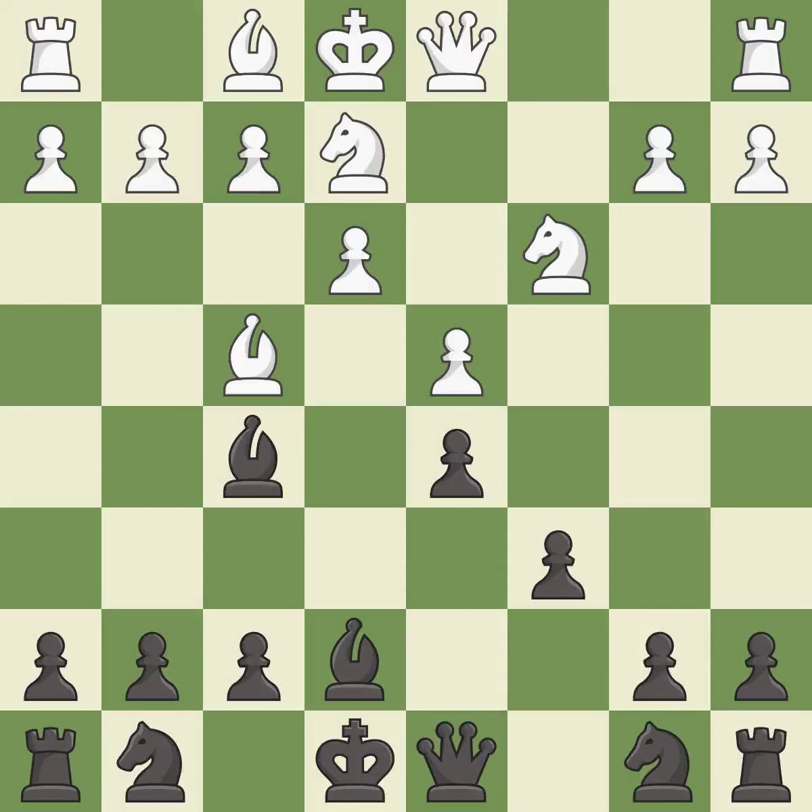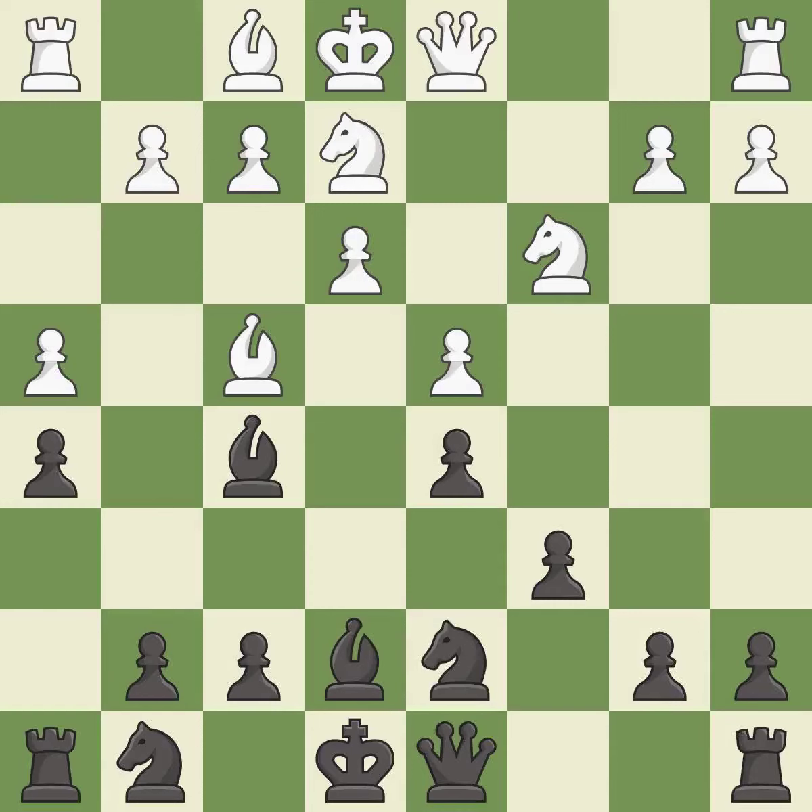This activates a knight by developing it off of its starting square. This develops a knight off its starting square, getting it into the action. It is the last book move. One of the best moves. This ignores an opportunity to develop a knight off its starting square — it is an inaccuracy.